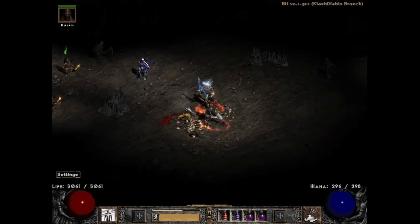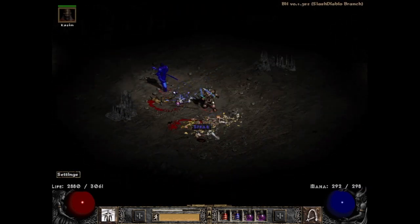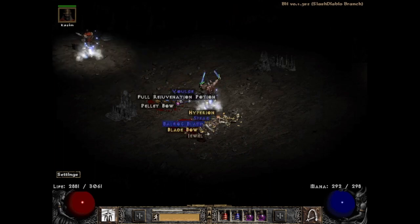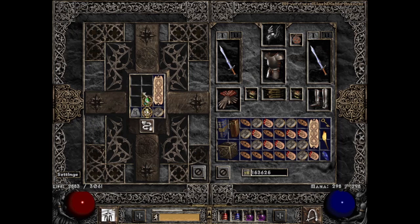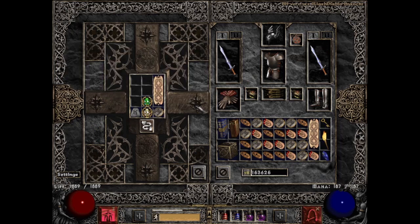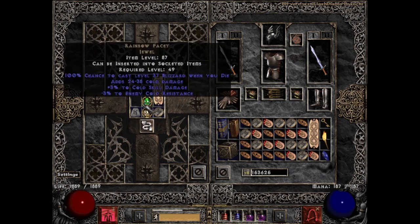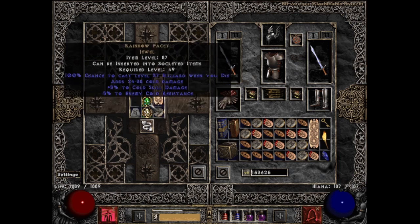Speaking of bad rolls — remember a few minutes ago I told you my luck with facets is not that good? Well, run 790 backs me up on that since I found a 3-3 cold facet in the Pits. Well it's not that bad, right? It is when you look at the 4-5 facet I found just before it. But they're still pretty good for beefing up any elemental characters nonetheless.